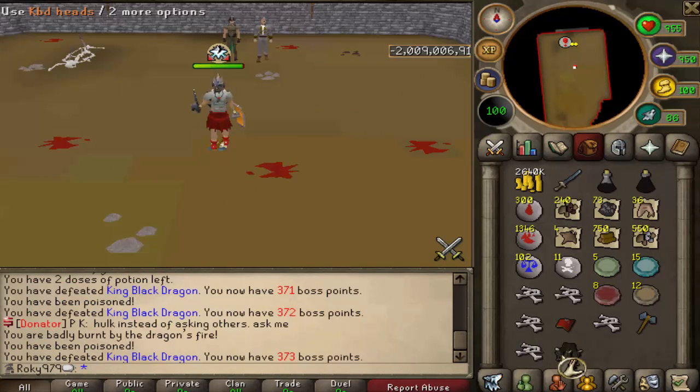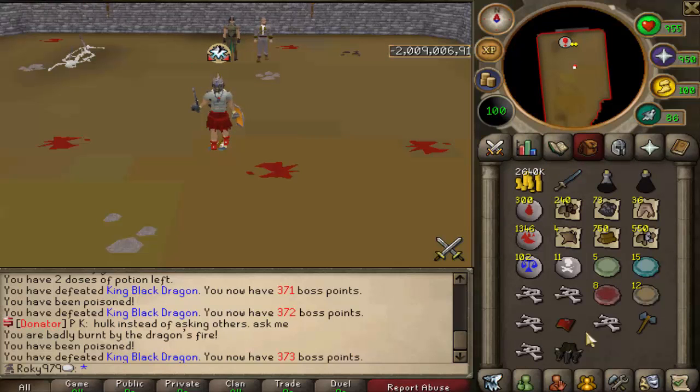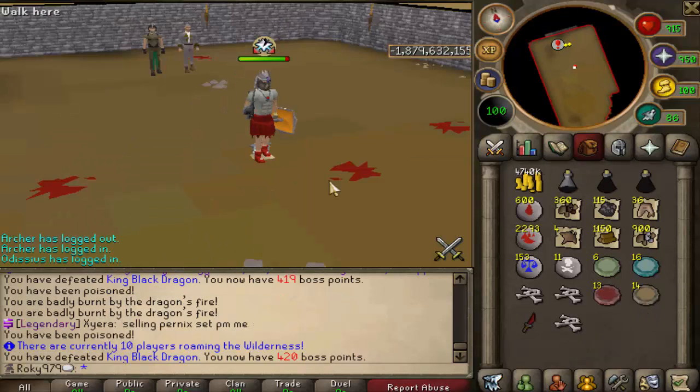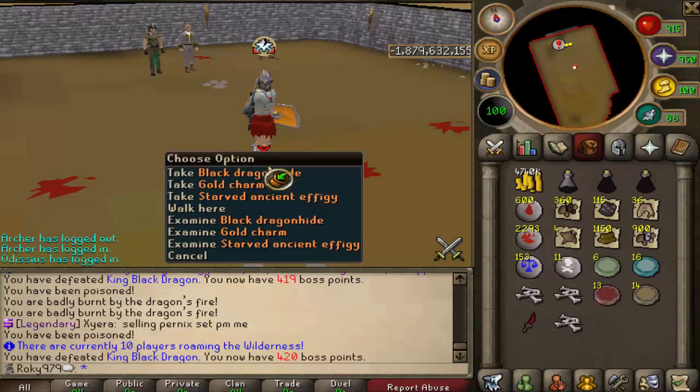We just got a second KBD head pair - they're just like a trophy, nothing special. In 150 kills still hunting down that visage. But look at that, we just got an effigy! I love effigies, they give so much XP.